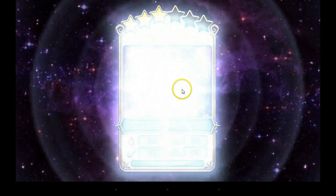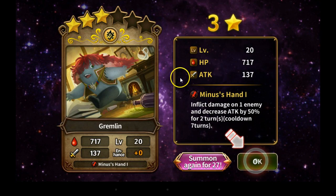I'm sure this is a generic one, kinda like Summoners War. Gremlin — so this is an earth gremlin. Inflict damage on one enemy and decrease attack by 50% for two turns.